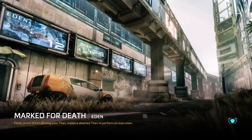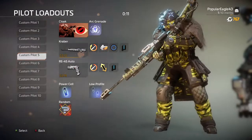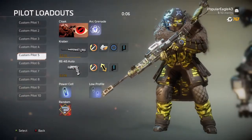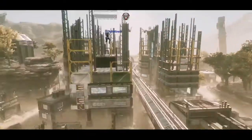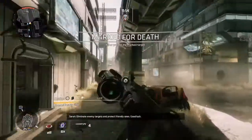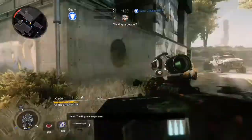Welcome back to another Titanfall 2 video. Today we're going to be playing Marked for Death using a loadout I like to call the Hitman. You're going to be running cloak, arc grenade, the Craver, and also Low Profile in case you get into Titan trouble — though obviously that's not optimal. Our boost will be the Radar Jammer to help mask our humongous radar flare whenever we shoot the Craver.